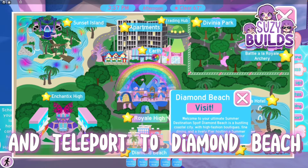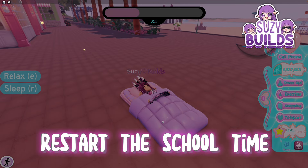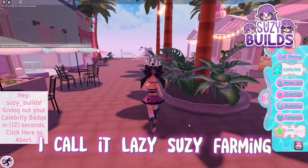After you finish all classes, do your homework and teleport to Diamond Beach so you can sleep there to get more XP. You will also get to restart the school time.